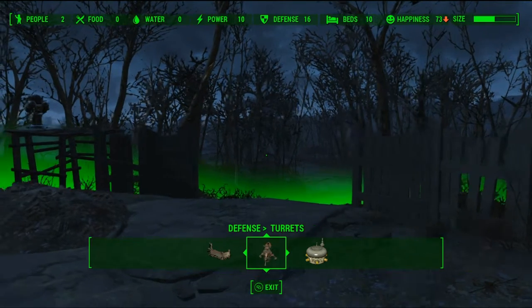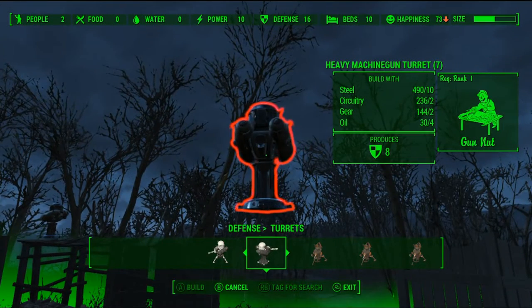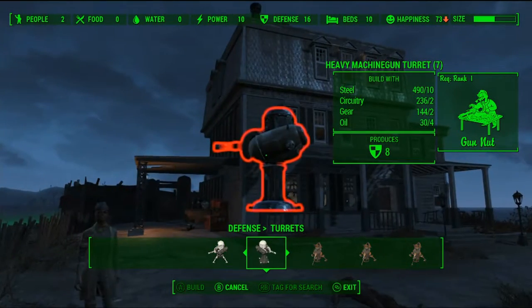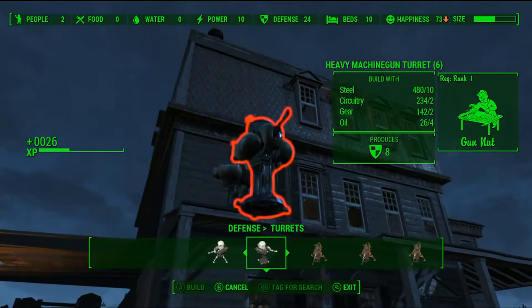Later in the game it gets a little more serious and you're going to want more defense, so now we're going to start talking about level two. The heavy machine gun turrets are a must — they're really cheap and they don't need power, so you can get them on really sweet locations like on the tops of roofs. And then it's just going to work the courtyard.